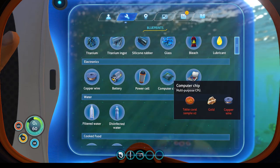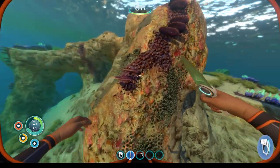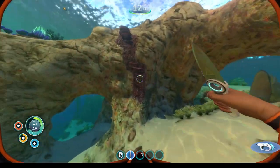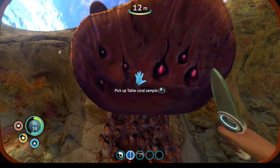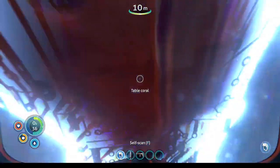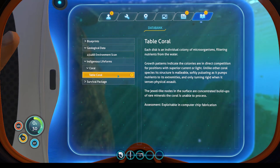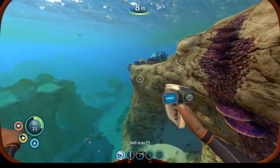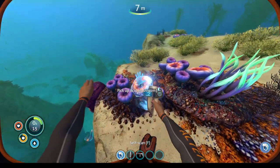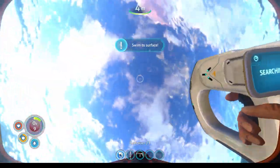Table coral, copper, and silver — that's what we need to look for. Table coral is actually quite easy — just take some. And while we have the scanner, we should scan everything. Table coral: indigenous life form, each disk a colony of microorganisms, exploitable in computer chip fabrication — perfect. We'll need that for the computer chip. Let's scan what we have here — acid mushroom!